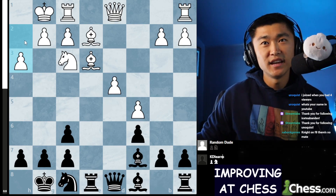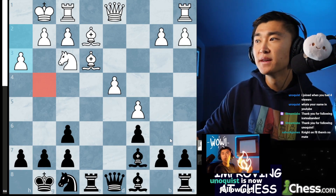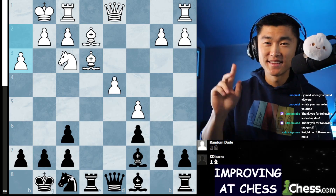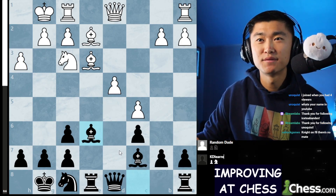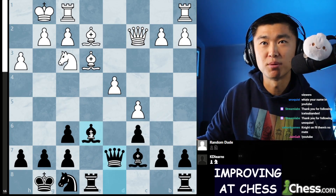H3 immediately - it's stopping anything from going to G4, but it's all good. Not on F8, there's no mate. I play Bishop E6, developing my bishop, and then I put my queen right behind it. Here I'm already threatening to take the H pawn.